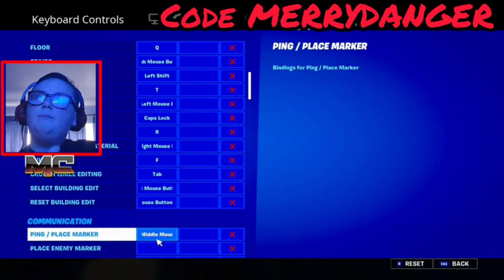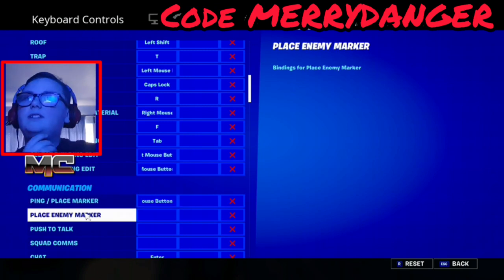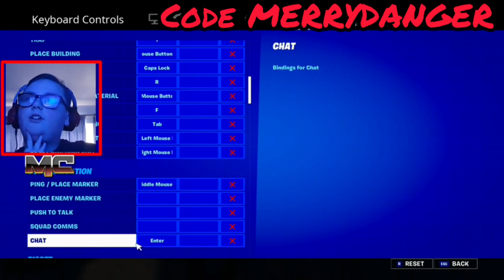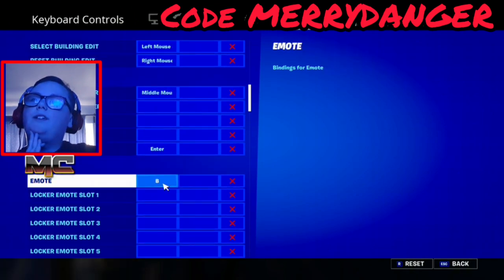Communication for pinging is middle mouse button — that's the scroll wheel button. Chat is enter, emote is B, repeat last emote is two.